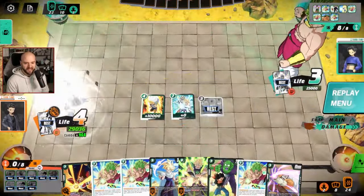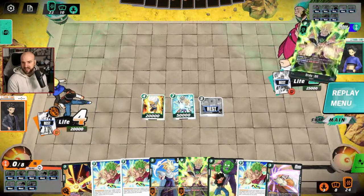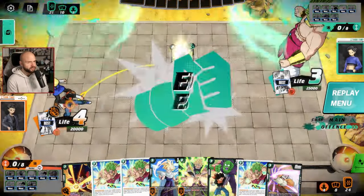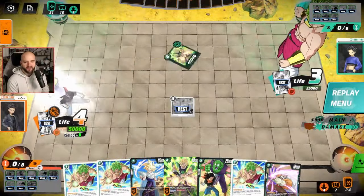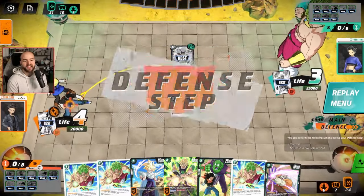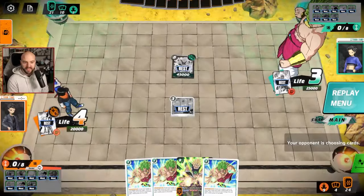Broly swings, no reason to take that. Obviously four life is like your sweet spot against green, as long as you can consistently answer what they play. Staying at four guarantees that you're likely to see another turn. I want to stay at four through this Broly's attacks because I know I'll likely see another turn after my own Broly, and that's a pretty big deal.